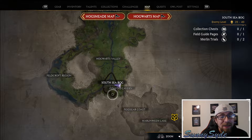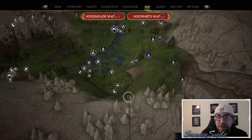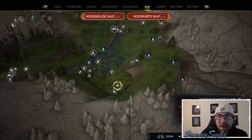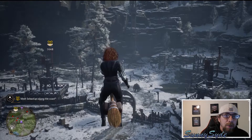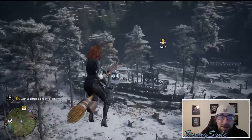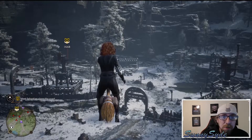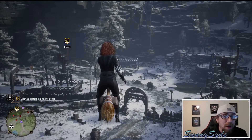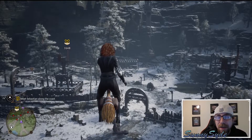Down here in the South Sea Bog slash Coastal Cavern, there is this little area right here and a medium bandit camp — that's where you're going to want to head to. Once you get here, it's going to be towards the bottom of the mountain, and it's going to be a medium-sized bandit camp. There are going to be trolls and all sorts of other enemies here. If you want to fight them first, you're more than welcome to, but you don't necessarily have to.